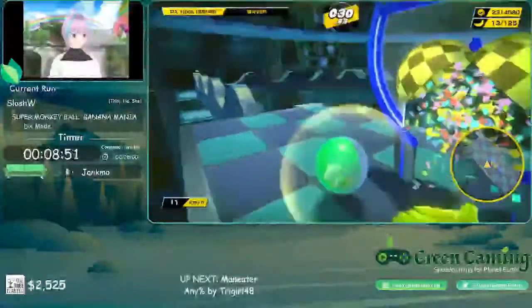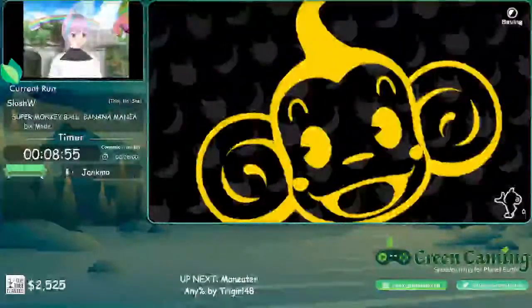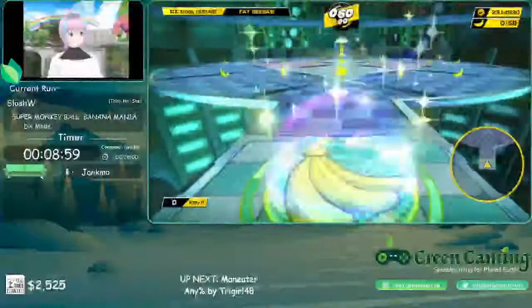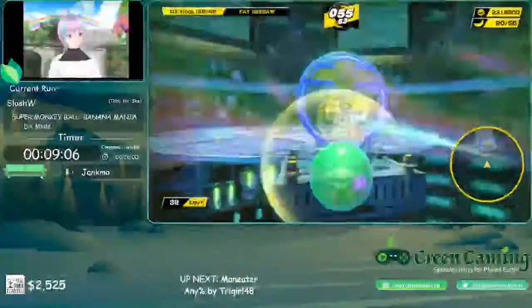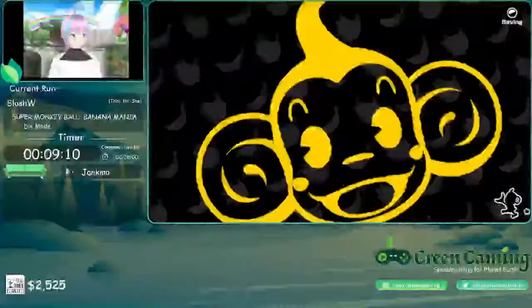Stages that are long and take a lot of time — Waver, for example — can easily lose you a lot of time if your movement isn't precise. Despite the way that stage looked, it's very easy to lose time by going too fast into each of those hills. If you hit too high up on one of the hills you lose all your momentum and speed, and we don't want that because this is a speedrun.